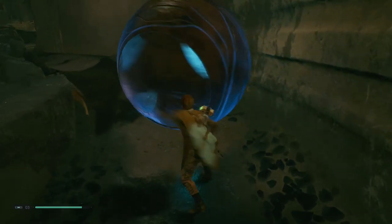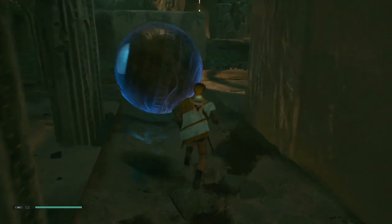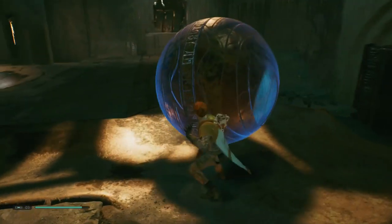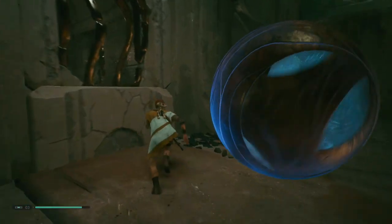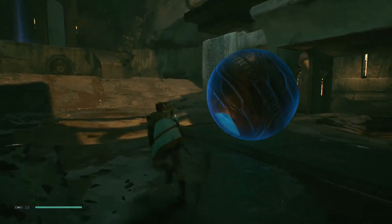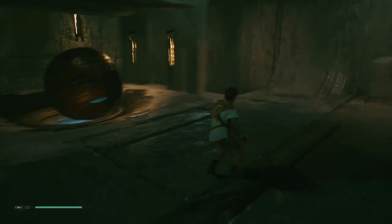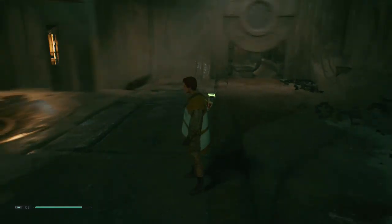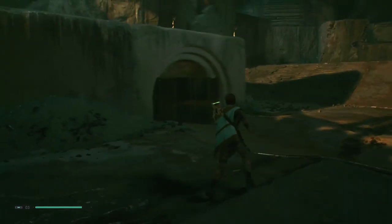Coming into what I'm going to call the main room, there will be three platforms that you need to sit a ball on. The first ball is already going to be in the room — it's just number two and number three that you need to go and get. In order to have gotten the force push, you would have already put the first ball in its slot. What you need to do is remove that ball from the slot, push it down the hill, and get it into the slot on the left-hand side.